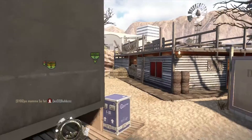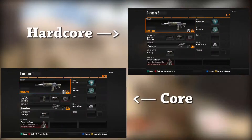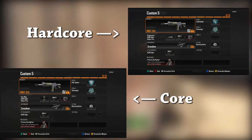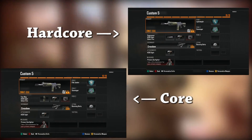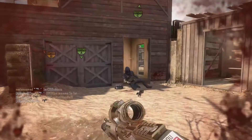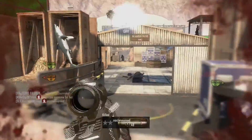So these are my create-a-class combinations for core and hardcore — you can see them on the screen right now. Try them out for yourself and tell me how they work for you in the comments below. If you have any changes, tell me in the comments. Remember to like this video, share it with your friends, add it to your favorites for later. And until next time, wizard out.